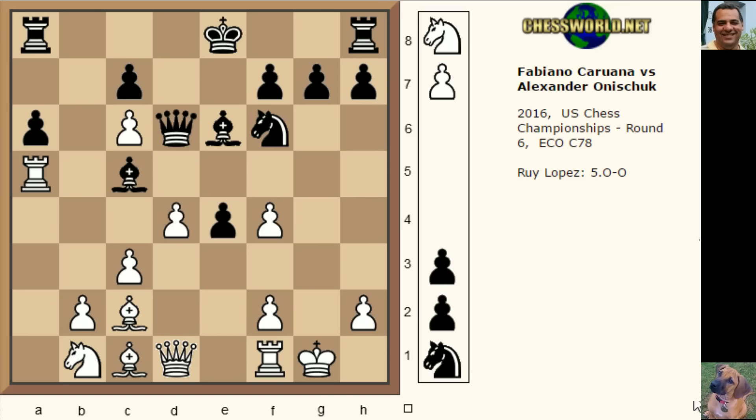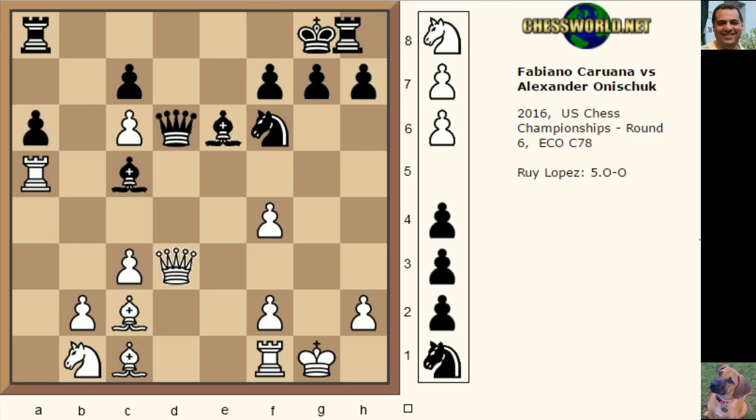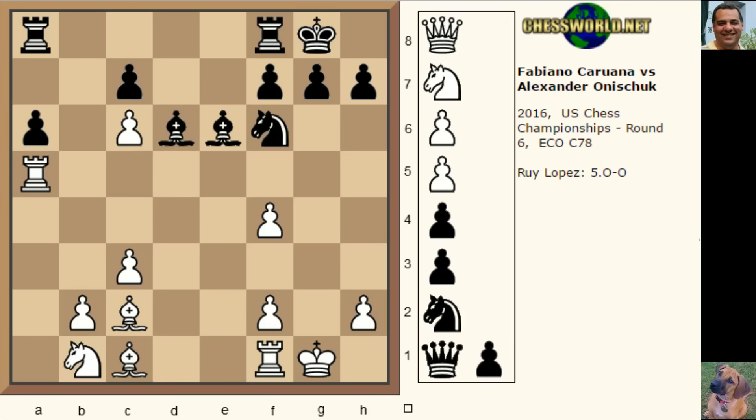Black has to react. After f takes e5 he commits to e4, d4. This aggressive move d4 — white is doing so well in this opening. After e takes d3, you can look at the battle for the center: white has great central pressure. Black castled and white took on d6; the bishop has to take under pressure.